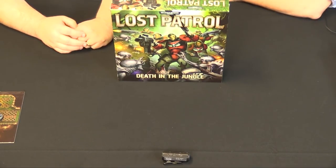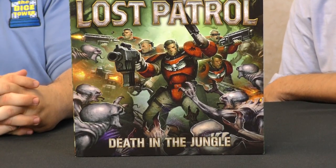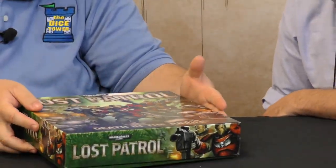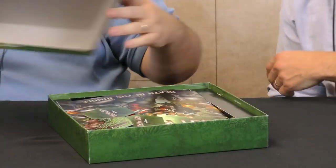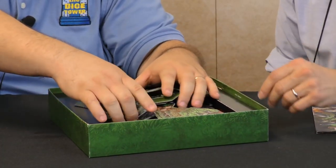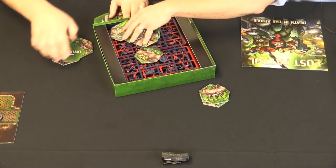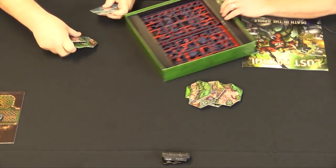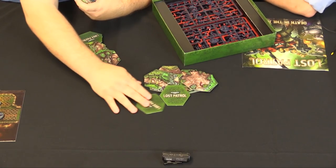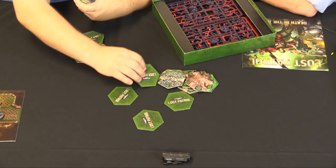What else have you got? Well, this is a Gamma exclusive announcement — a new game. It's coming out, it'll be in stores in June, and it's called Lost Patrol. Some space marine scouts are trying to work their way through the jungle. Should we crack the box open? Absolutely, let's do it. Now, is this a reprint of the old Lost Patrol? No, this is a new game — we did one about 15 to 20 years ago named Lost Patrol, but this is a redesign of that.